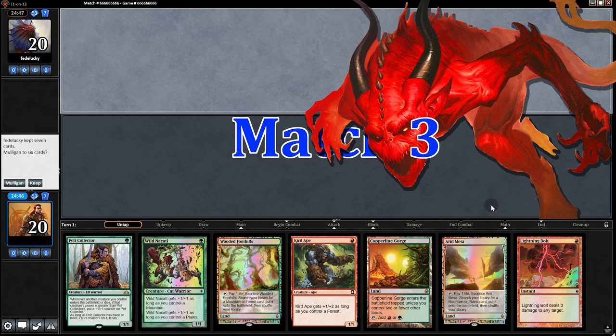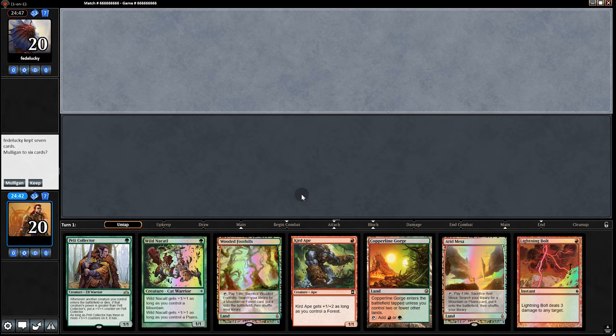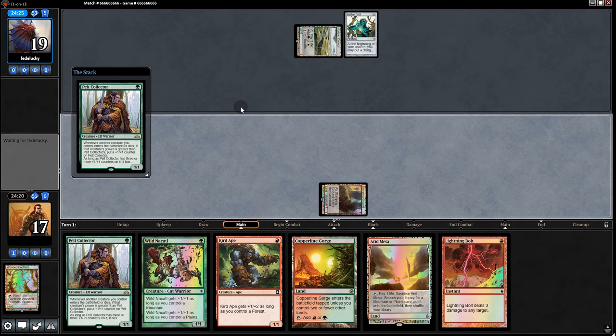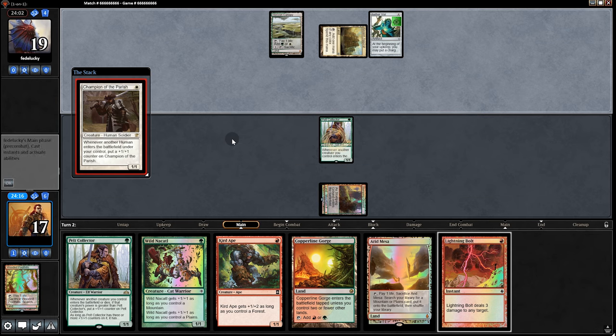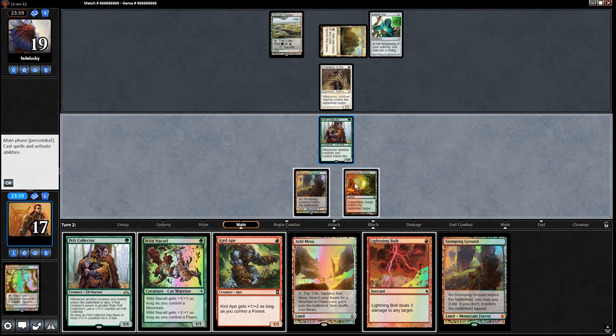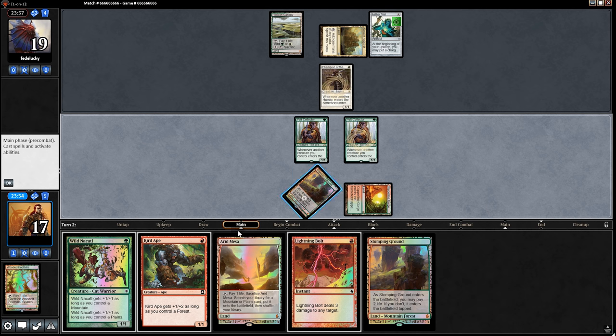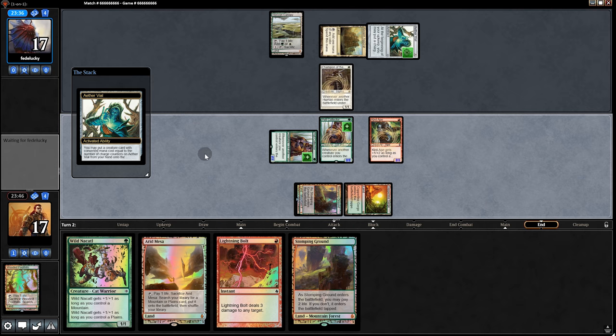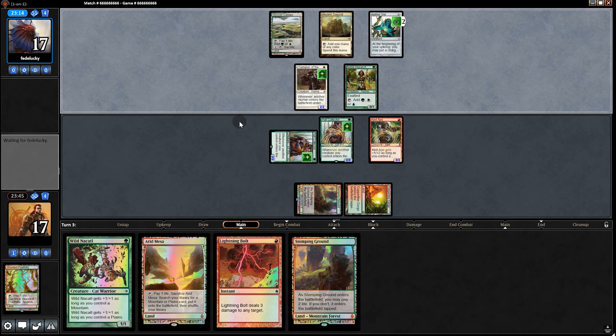Opening hand — three lands, but I like the cards: Pelt Collector, Nacatl, Curd Ape. Yeah, we'll keep. And it looks like it's Humans — funny how we were just talking about Humans, I must have jinxed it. So it's Champion of the Parish versus Pelt Collector. I think the right move is Pelt Collector, Curd Ape, and it's worthwhile to swing for two. Opponent vials in a Noble Hierarch. It's going to be a really hard match — we're really bad against midrange, and Humans can get a lot of big creatures out really quickly. And there's a Reflectomancer — opponent swings for four.